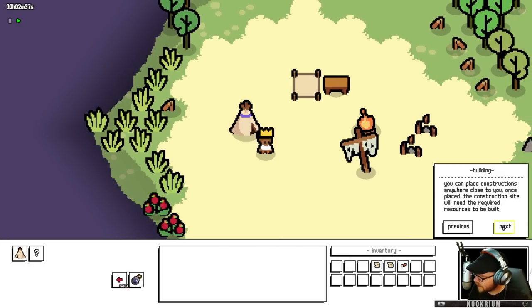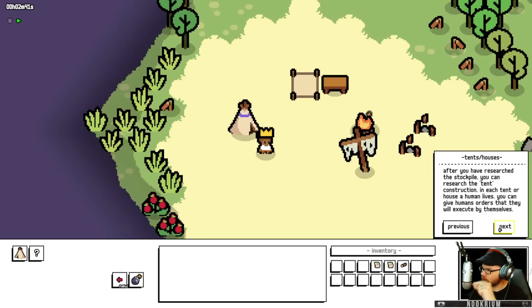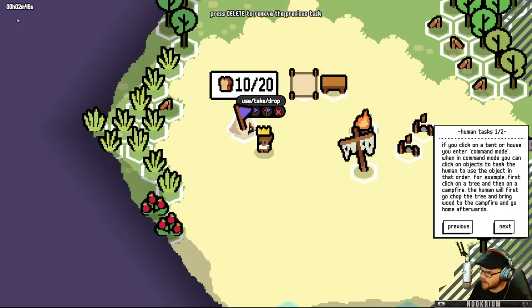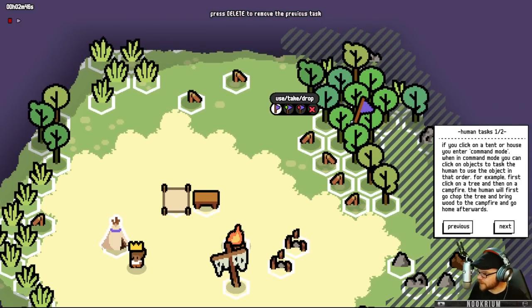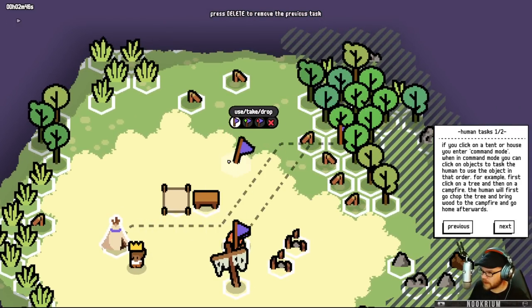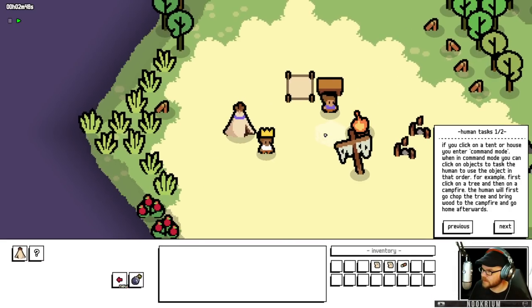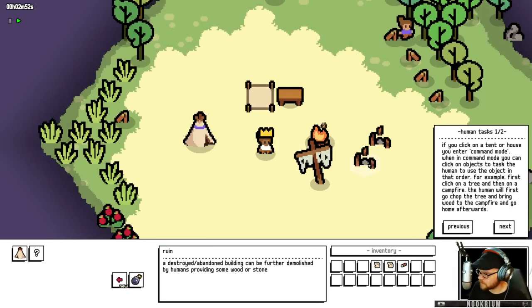Now, the way we do this is a little wonky. Once it's built, we can build a tent and get a human. A human lives here, and we can command this guy. Click the tent, and the human can either use, take, or drop. I want her to go use trees and put them in the fire — that's her job. She's gonna go chop trees, pop them in the fire, keep the fire cooking. And she did it because I have a crown on my head.